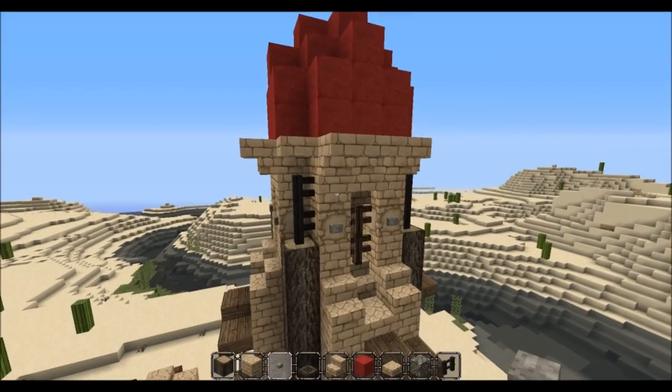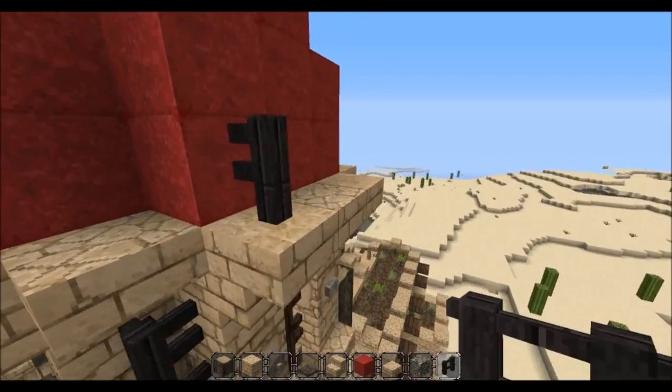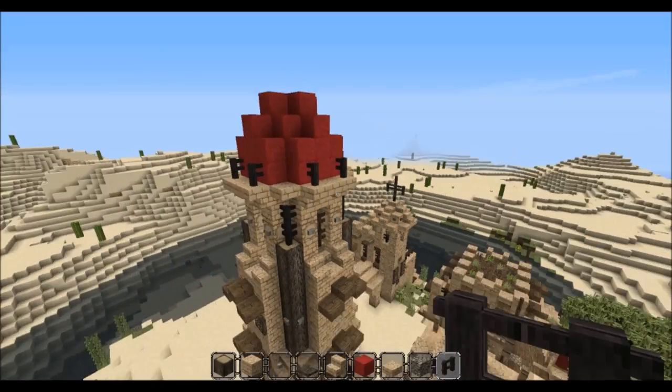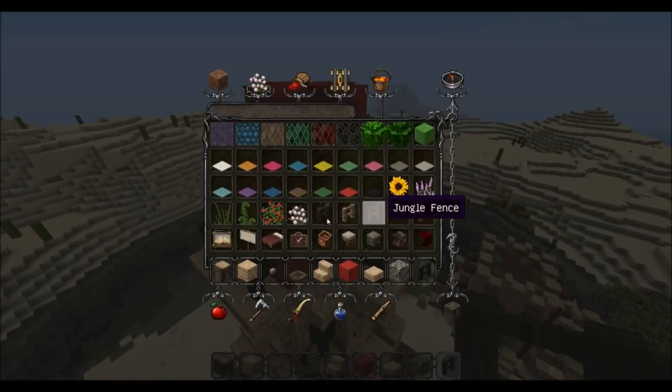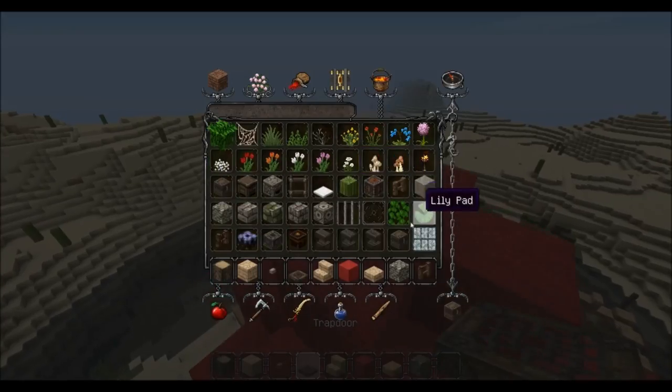I'm back and I just realized we should do some more detailing on the top dome. So I'm just adding some fences to look like some kind of supporting structure, and I'll grab some jungle fences because they look pretty cool.